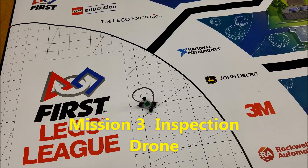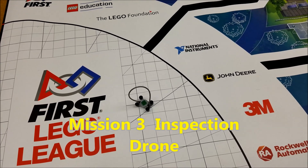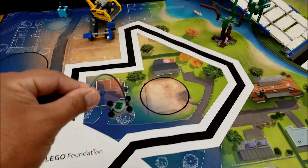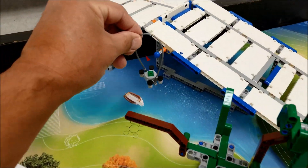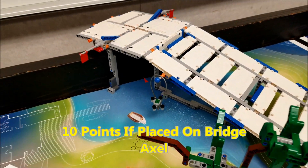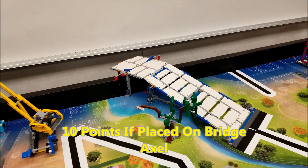This is mission three, the inspection drone mission. The inspection drone will start with you in base. If your robot can place it on the axle right here on the bridge, that is going to be worth 10 points.